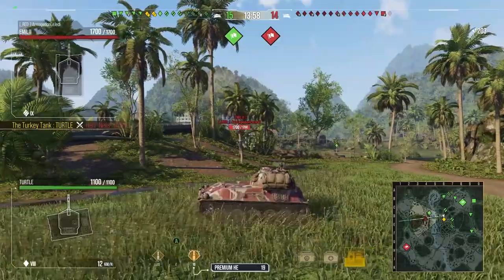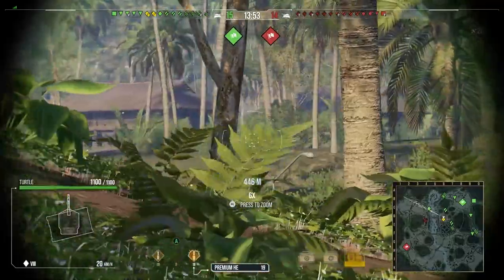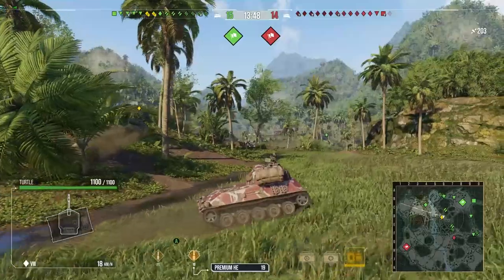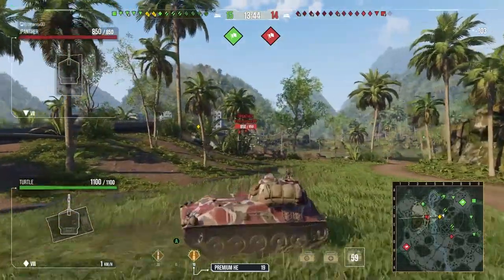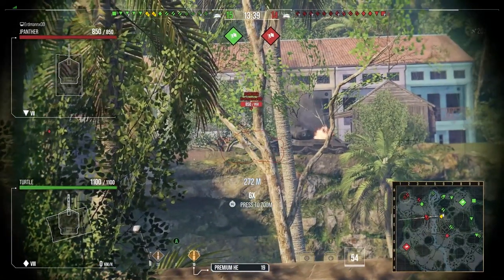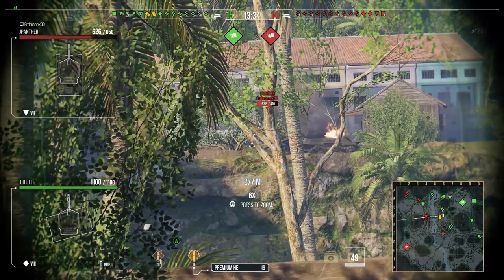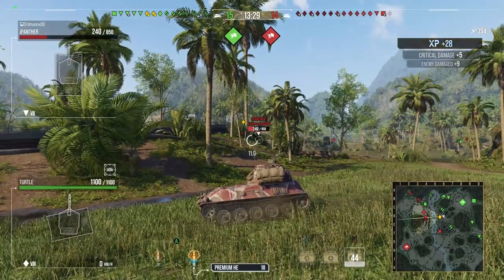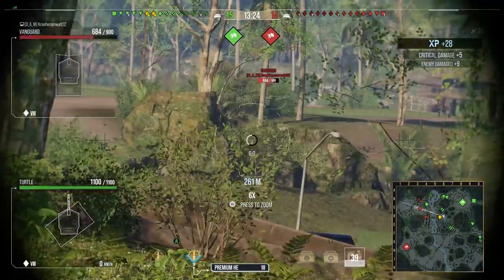Now in terms of equipment that I run on the Turtle, I run the optics, I run the vert stabs — or the gun stabiliser as it is now for the 20% bar accuracy — and I run a camo net. Now it's a derp tank, so I shouldn't technically be relying on having a good reload.